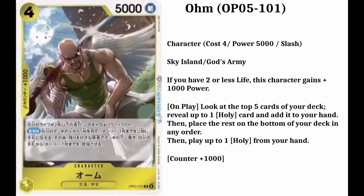The fourth card on the list is going to be Om. His number is going to be 101. It's going to be a rare card, also a character card. He's going to cost 4 down cards and have 5,000 power. He's from the Sky Island slash God's Priests. He will also have a counter plus 1,000. The infos are: if you have 2 or less life, this character gains plus 1,000 power. And on play, look at the top 5 cards of your deck, reveal up to one only card and add it to your hand, then place the rest on the bottom of your deck in any order. Then play up to one only from your hand.